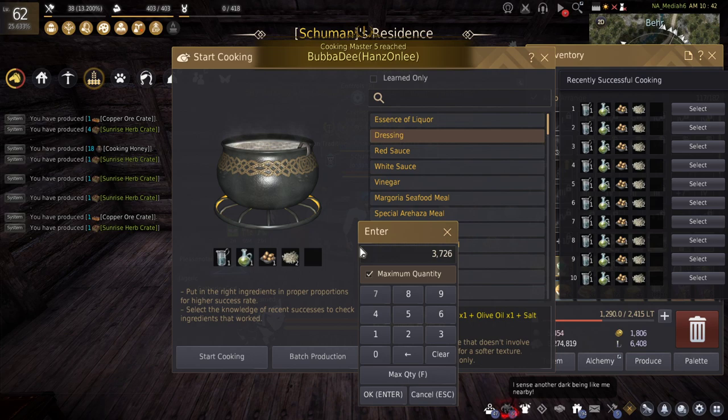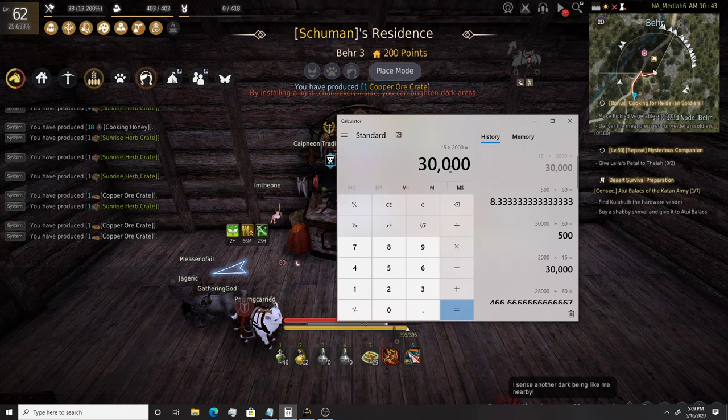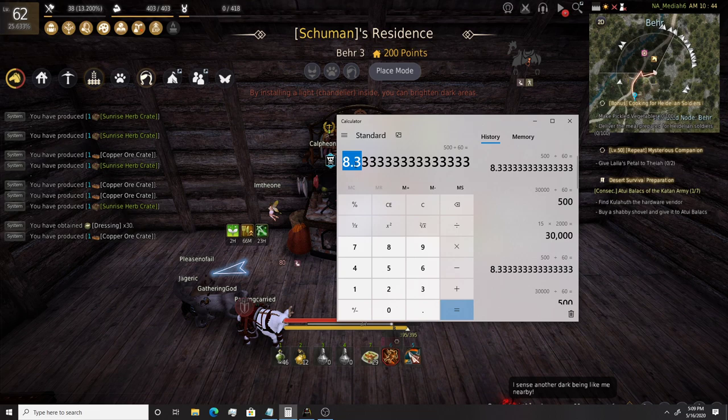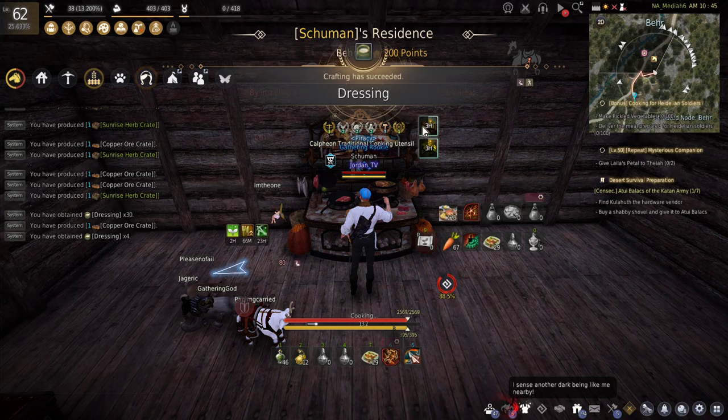It takes about 15 seconds per cook. If you take that and multiply it by the duration, then divide by 60 seconds and divide by 60 minutes, you can see it will take about 8 hours and 20 to 30 minutes — roughly 8.3 hours — for me to burn through this utensil. So I do this overnight and when I go to work.